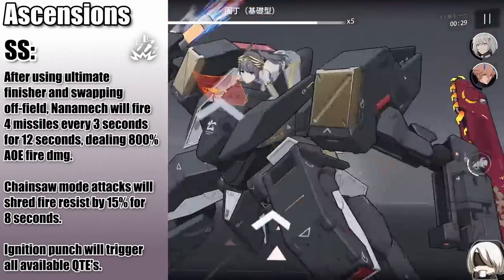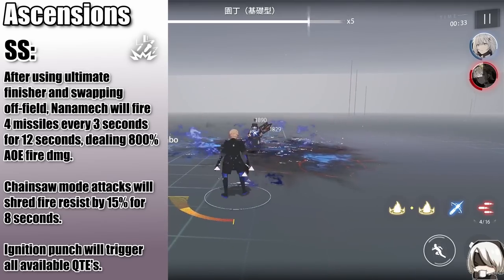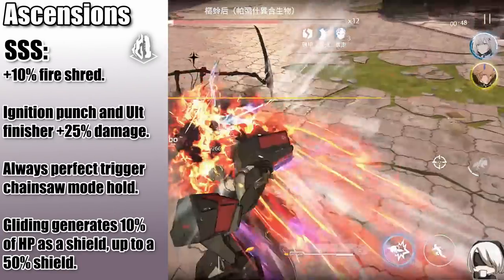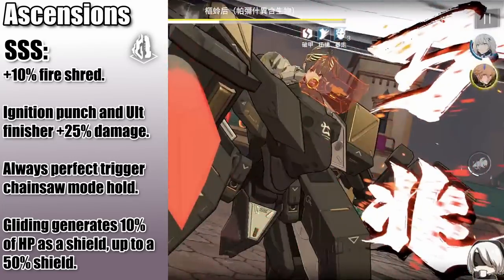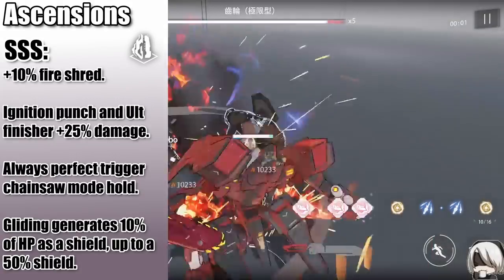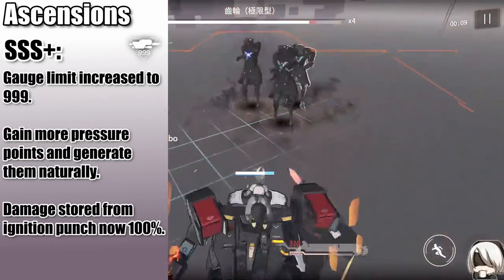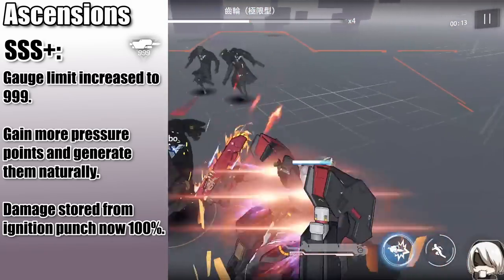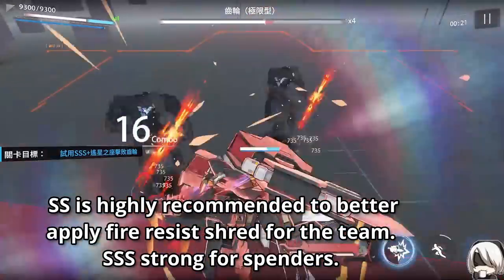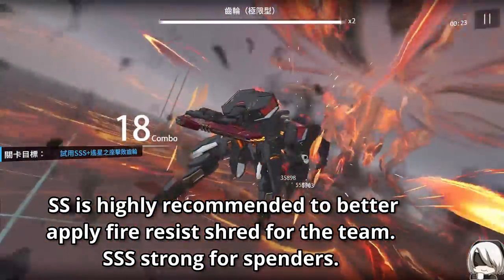Going over ascensions: at SS, swapping off Nanamech after using her ultimate finisher will fire missiles off-field every few seconds dealing fire damage. Also, revving her chainsaw and using the ignition punch will apply fire resist shred, and the ignition punch will trigger all available QTEs. At SSS, fire resist shred is increased by an additional 10%, ignition punch and ultimate finisher damage is also increased, holding down chainsaw mode basic attack will always trigger perfectly, and she regenerates shields on movement. At SSS+, the gauge limit increases from 200 to 999, she gains more pressure points that regenerate naturally, and damage from the ignition punch stored for the ultimate finisher is doubled. SS is highly recommended for fire resist shred uptime; SSS is the ideal stopping point for spenders since SSS+ is mainly more ultimate damage.